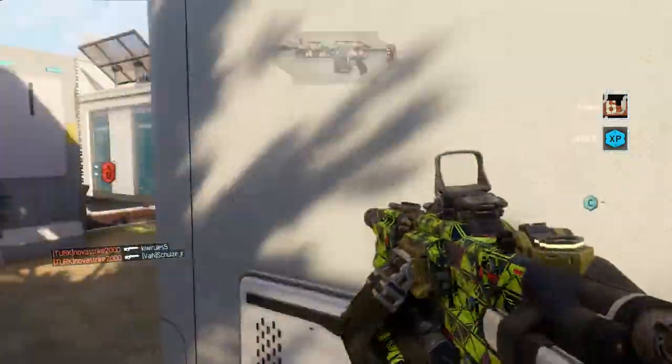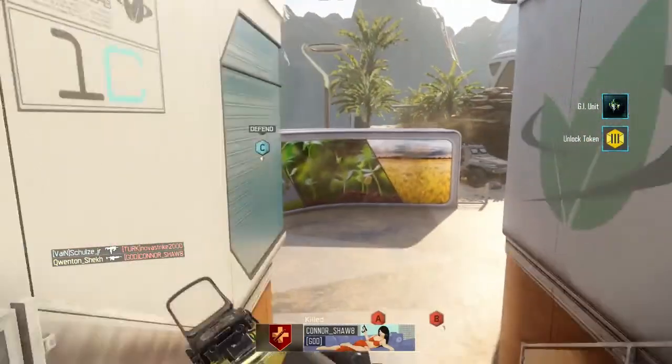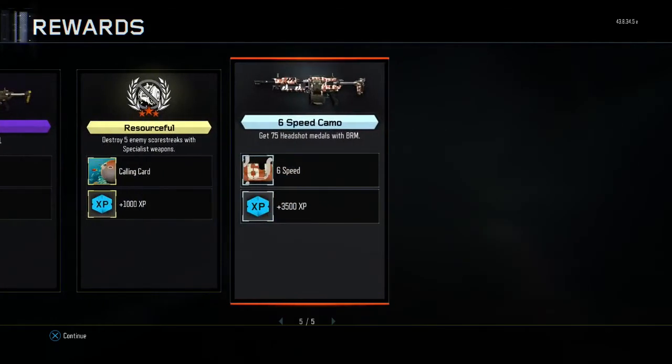And there we go guys, we actually unlocked that Six-Speed camo — very nice indeed. We actually got the BRM to level eleven, unlocking FMJ, and we also got that lovely Six-Speed camo. The challenge is: get 75 headshot medals with the BRM.